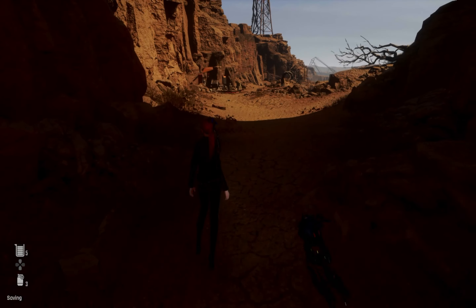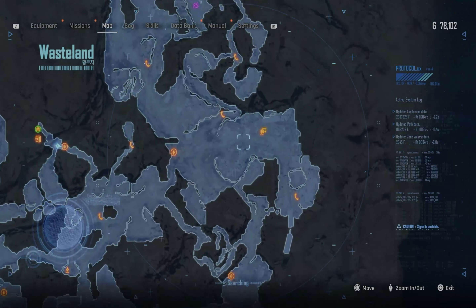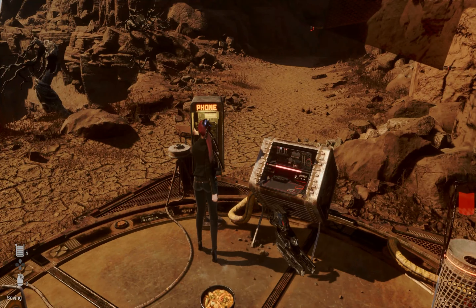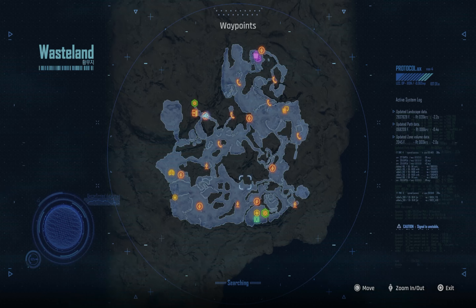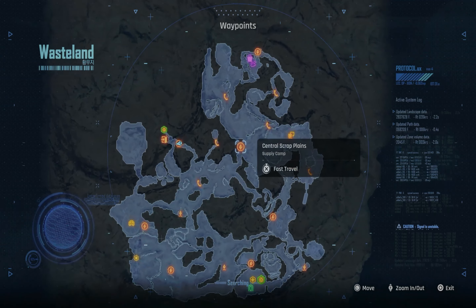You're gonna be returning to the wasteland — a second time, even a third time for certain things. That's how it is with worlds in this game. You want to do side quests because they have outfits and rewards tied to them. On that quest it's gonna be on your map marker. Go right here — if you've unlocked shortcuts you'll have it. Work on it if not.